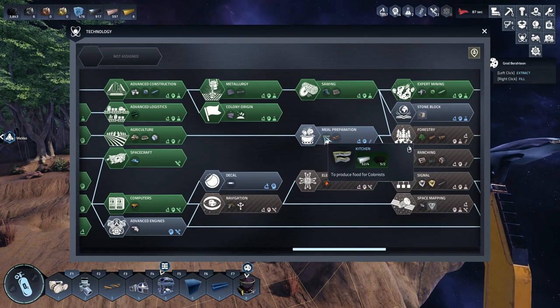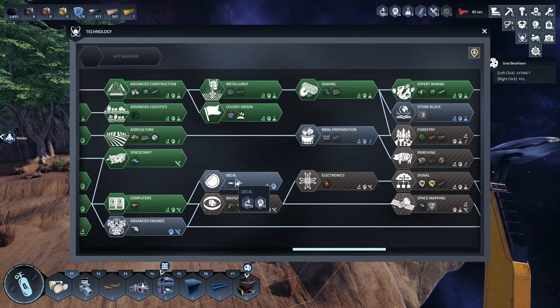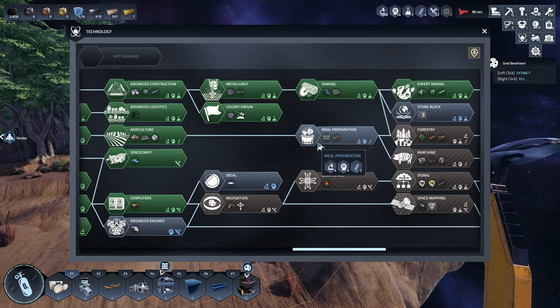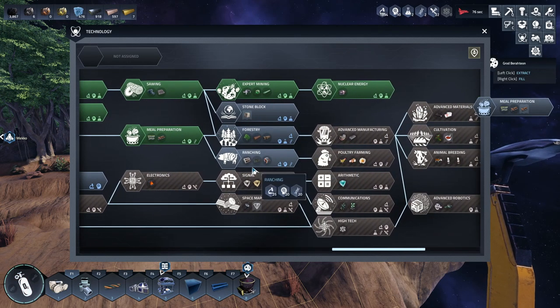They also need meal preparation, and this allows me to make bread in the kitchen. For this I will have to bring in another colonist to be a cook. Yes, we'll do that.